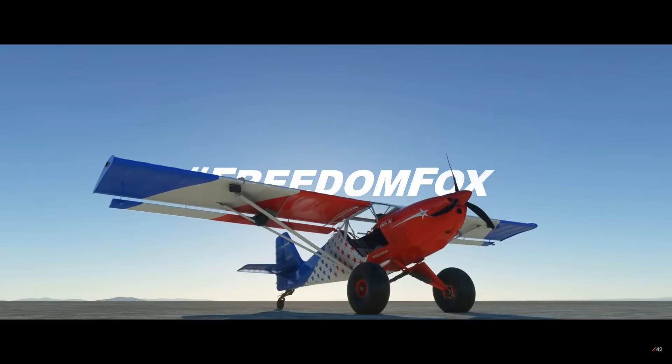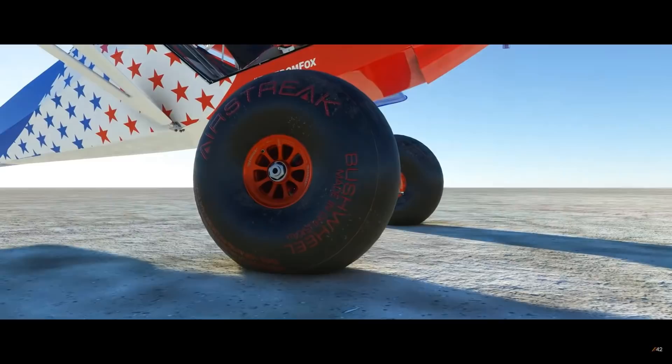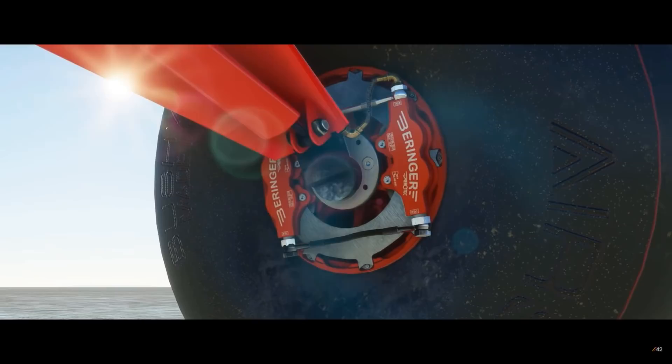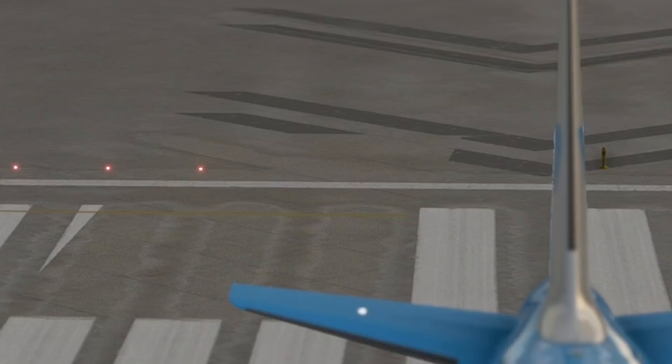Parallel 42 has surprised the audience with the Trent Palmer Edition of the Freedom Fox. Quite a studio with Sky Park in place that allows users to engage in missions within the sim. This is their most recent setup. With the help of the man himself, this is right now undergoing a lot of testing efforts before calling it a release. The gang is aiming to accomplish quite a finished product with accurate modeling and textures. By the look of it, we have a clear picture of what to expect, which is to be released soon.